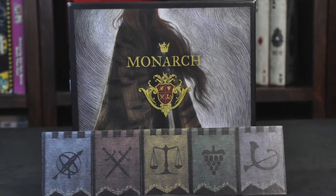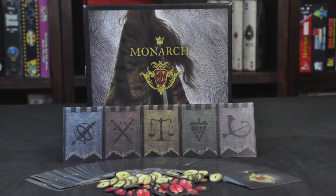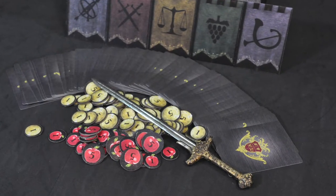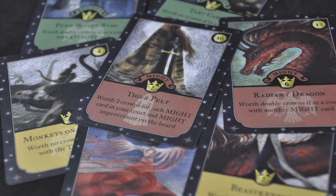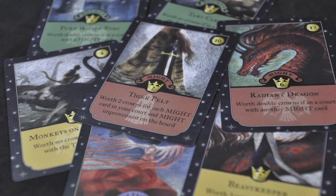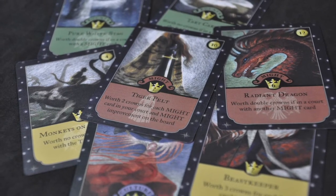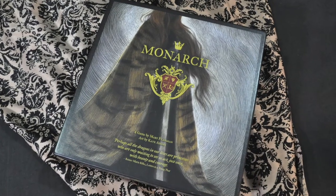Monarch is a 2-4 player game for ages 12 and up with an average gameplay length of 45 minutes. The basic overview of Monarch is to collect food and gold in order to purchase court cards until one sister has a total of 7 cards in their court, which triggers the final round. The sister with the most crown points in the end wins.